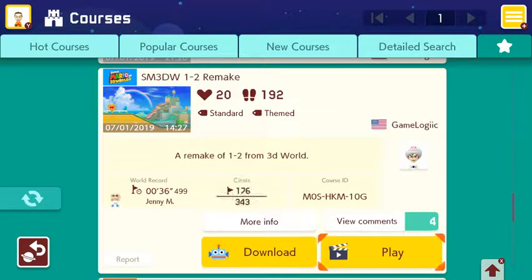Hey, welcome back everyone for another viewer level in my Super Mario Maker 2 level showcase segment. This is another level from GameLogic, and it's a Super Mario 3D World level. As you can see by the name of the title, it's Super Mario 3D World 1-2 Remake, and the description says a remake of 1-2 from 3D World — simple enough.